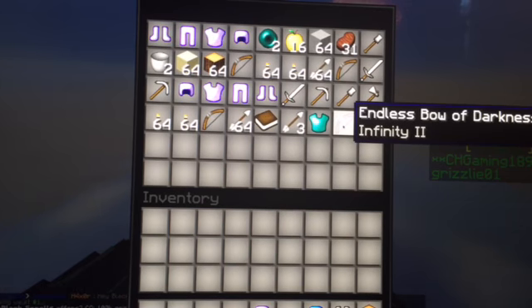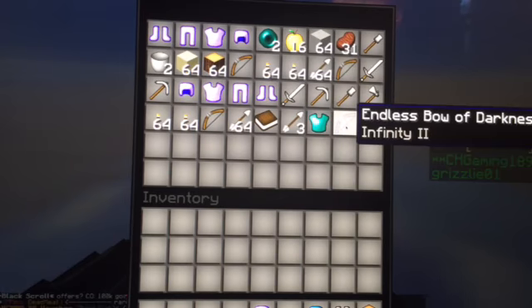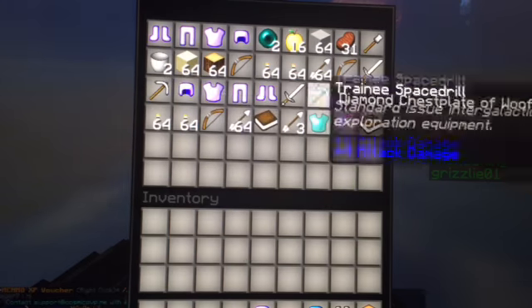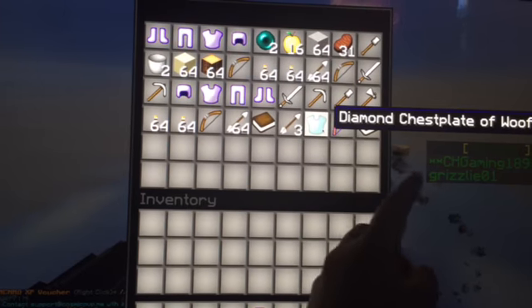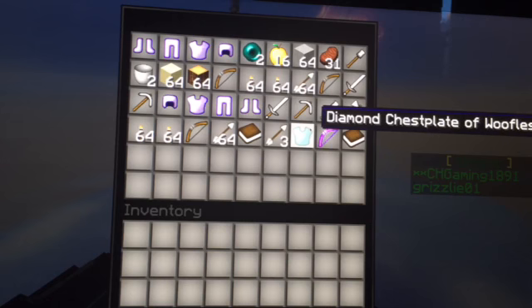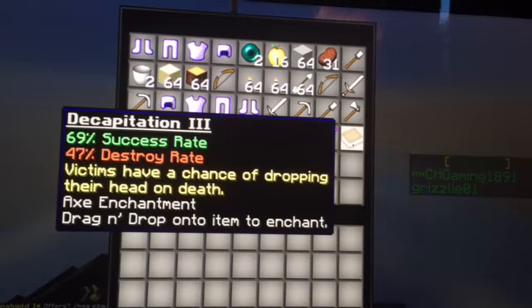This guy threw down stuff and look what I managed to pick up. I got this Infinity 2 bow — wait, that's 2. And I also got this Decapitation 3, and 2 Pirate Ranked Swords with Sharpness 3, Unbreaking 2, and a Captain Ranked Chestplate with Protection 4. And the cool thing is that this is the Diamond Chestplate of Wolfless, with Protection 4, Unbreaking 3. So that's pretty awesome.